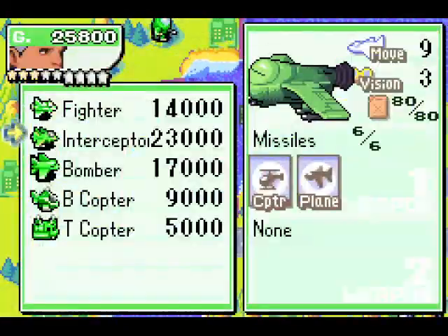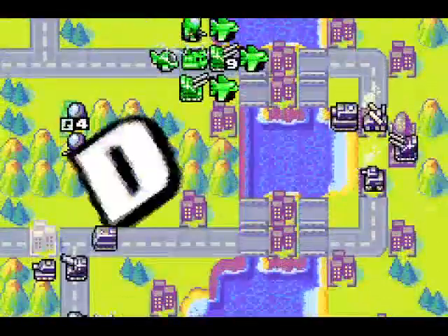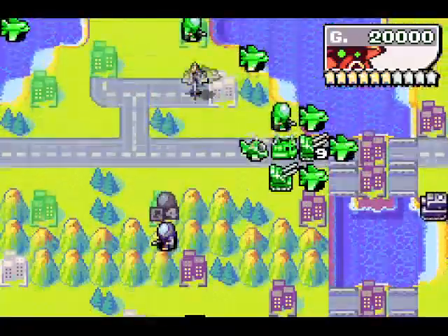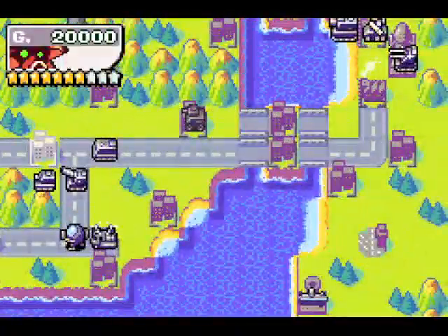Unless the interceptor decides to go over here — I can get one of my own. I think I'm going to start using the interceptor and all other units that I build from that point to distract his meteor, I think.